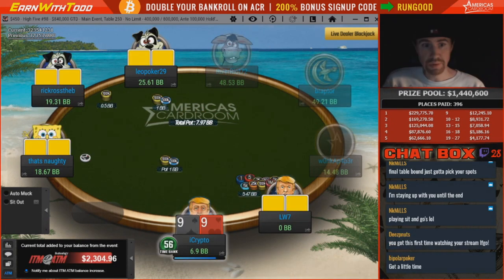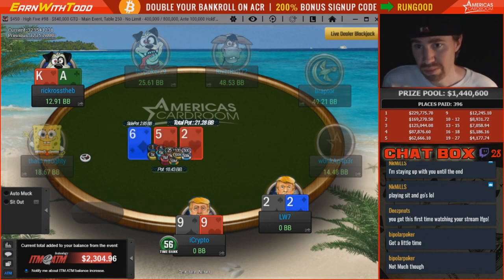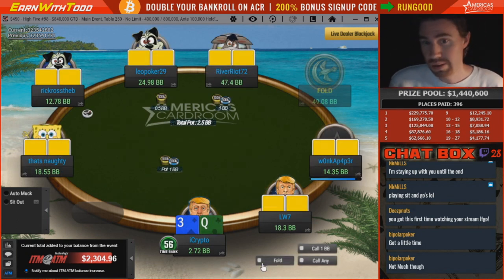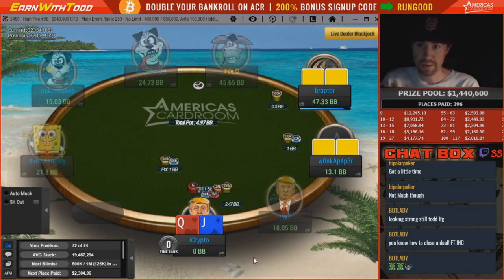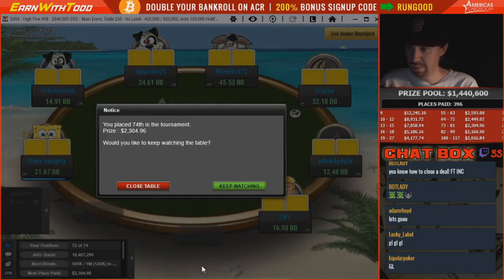We're going up — that's not a good sign, we need some help. Twos vs ace-king, gotta dodge — hold. He hits the two on the flop though. Queen-jack, we gotta go all in here. It doesn't look like I'll be able to secure the next pay jump. Queen, jack, heart, or ten — and we are out.